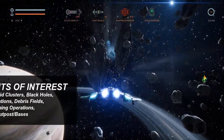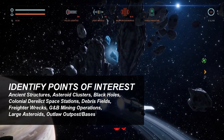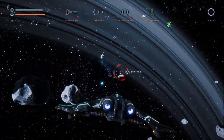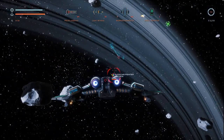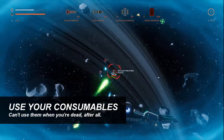Identifying points of interest like this are also going to help you out a lot — there is very likely a container or two to pick up from here. First we're going to need to take out some of these hostiles. I'm using a shield booster here, just in case.